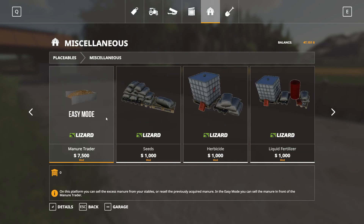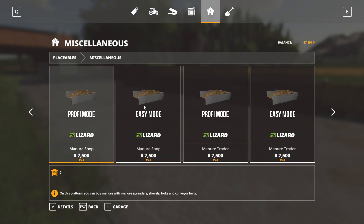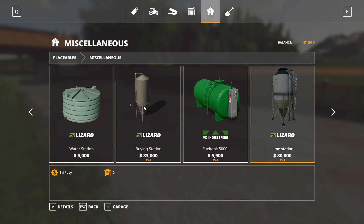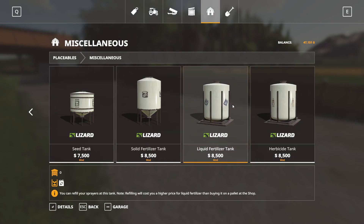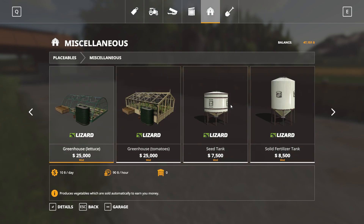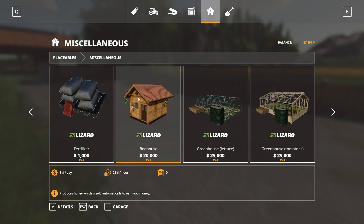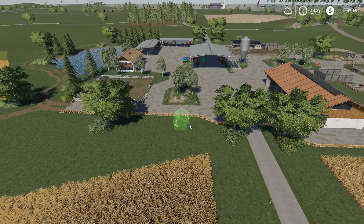This is kind of cool too - we got these placeable fuel stations and they're cheap. We had these ones before but they're a little more expensive. The silos or tanks. But here we got the bee house, the greenhouse with lettuce, and the greenhouse with tomatoes. I think we should get a bee house.